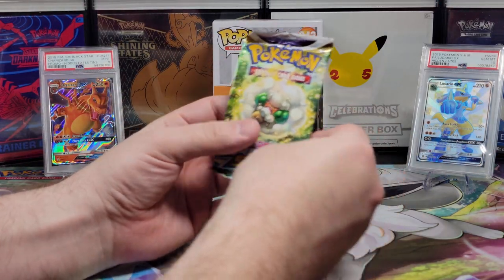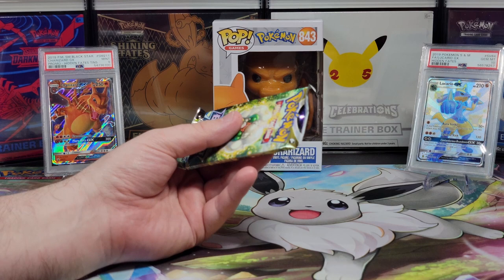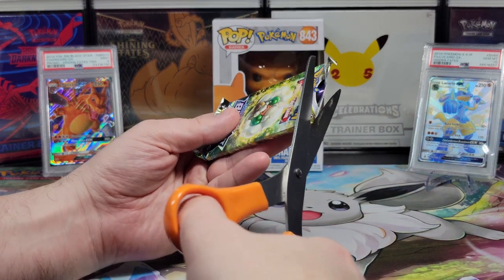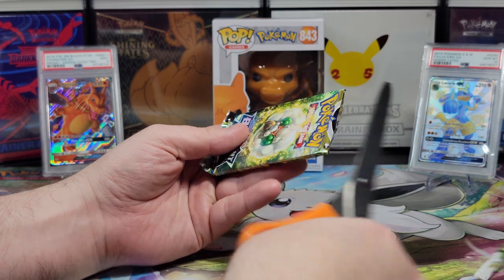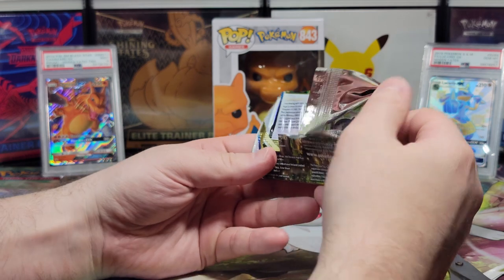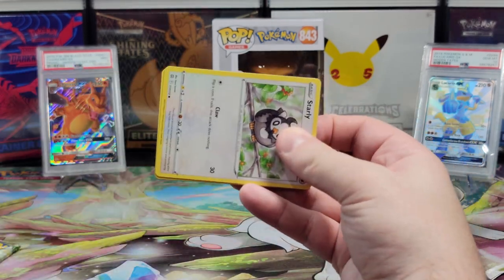Time for our one and only Brilliant Stars pack. So far two duds — we're due. This is definitely one of my favorite sets. I'm hoping for that Charizard, always. And I'm hoping for a Shaman always — the V-Star. Yeah.